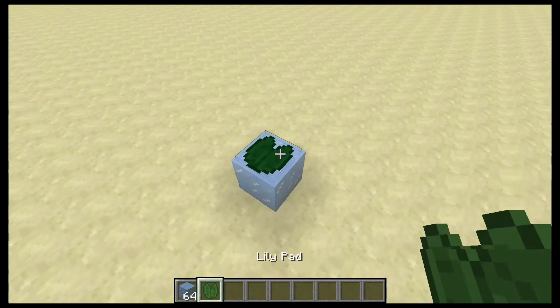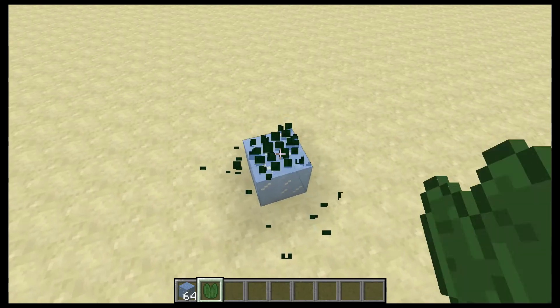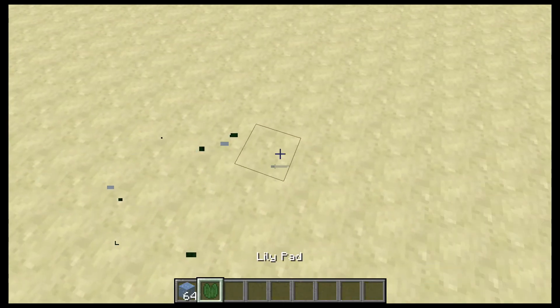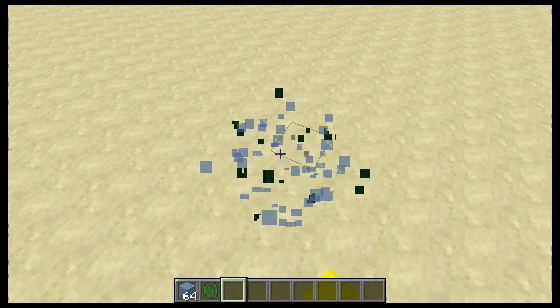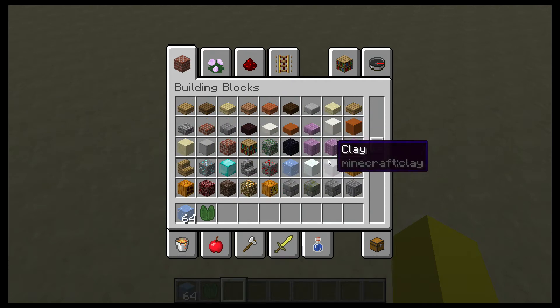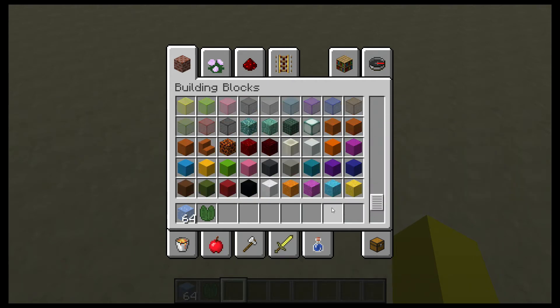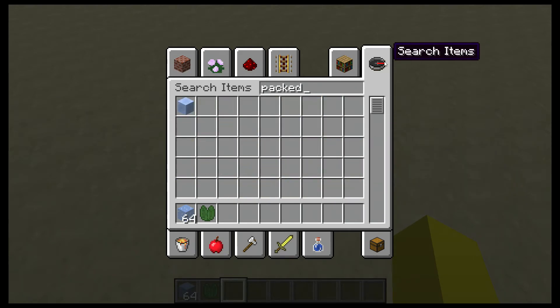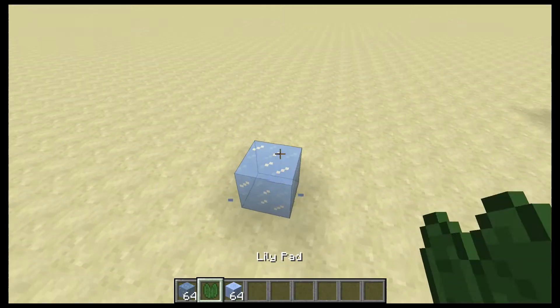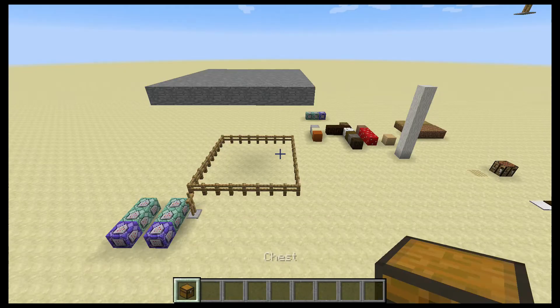This is a bug fix which I actually didn't know was a feature before: lily pads could not be placed on ice. You can actually place lily pads on ice now, which I think is pretty cool. I don't think it works with packed ice though — no, it doesn't work with packed ice. But on normal ice, you can put lily pads on.